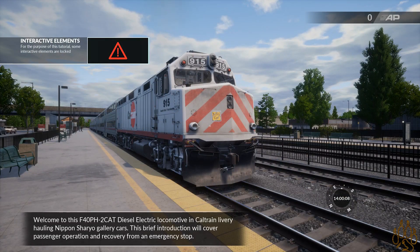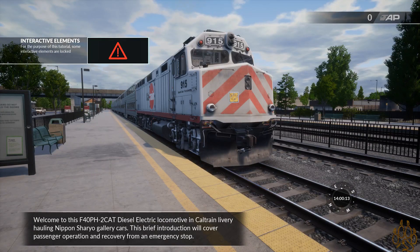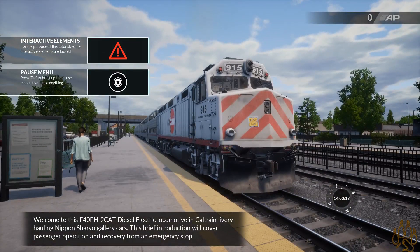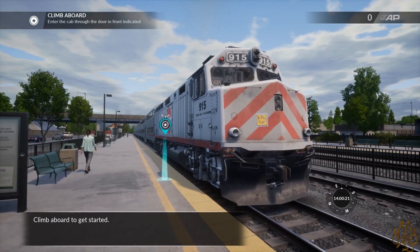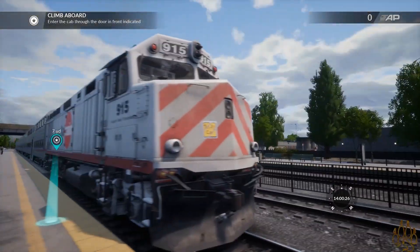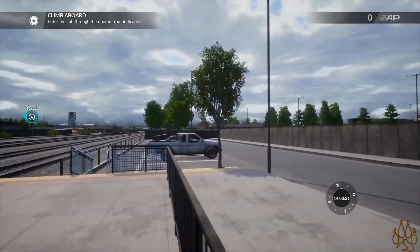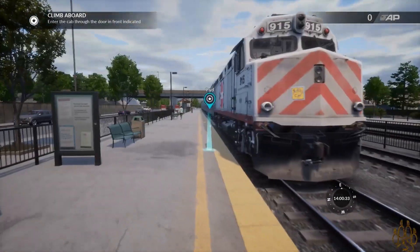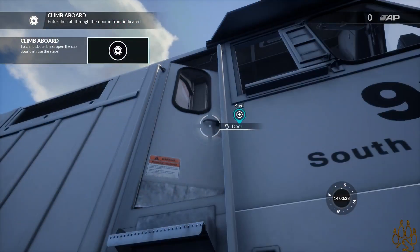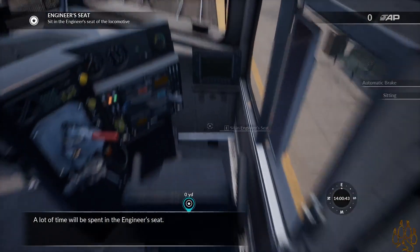Welcome to this F40PH-2 CAP diesel-electric locomotive in Caltrain livery hauling Nippon Shario gallery cars. This brief introduction will cover passenger operations and recovery from an emergency stop. Climb aboard to get started. I just want to walk onto the track really quick. This is complete tutorial mode — I can't even walk that way. Beautiful rig. Let's climb on up. Open the door. Climb up the steps. I'm in the ceiling — a lot of time will be spent in the engineer's ceiling.